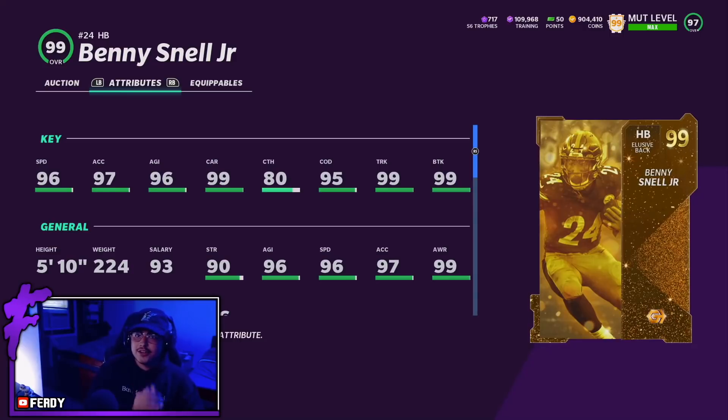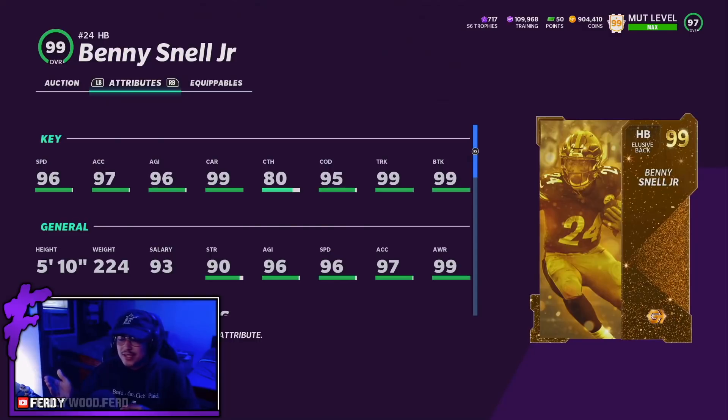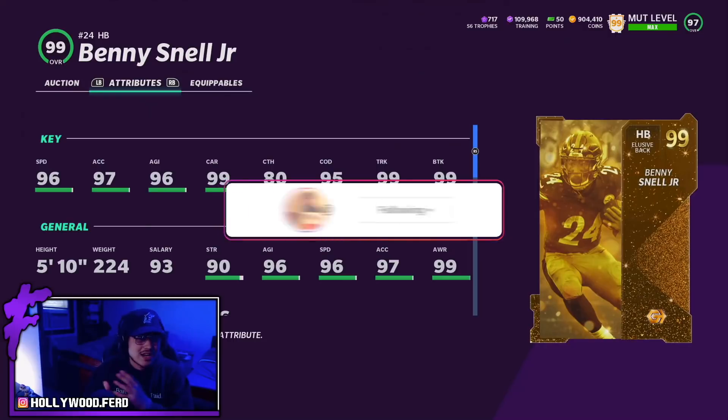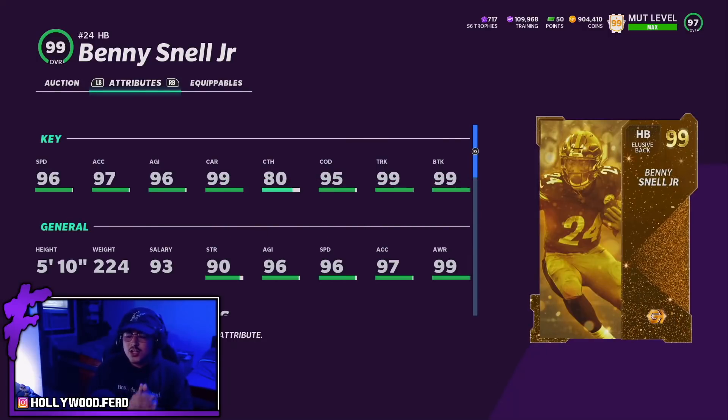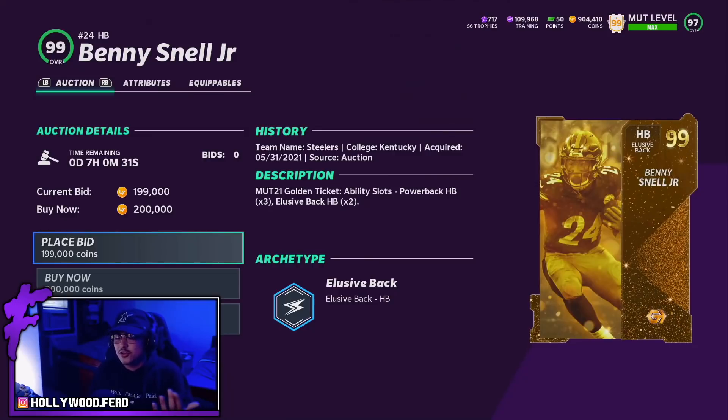Next up we have our first golden ticket running back on today's tier list. I want to start by saying I don't value running back golden tickets as much as golden ticket quarterbacks, safeties, or linebackers. Just because Benny Snell is a golden ticket, I'm not automatically putting him at the top of the tier list. I don't value ability discounts on a running back as much, especially on this Benny Snell card, because whoever made this card did not give Benny any receiving back slots — so you can't get a discounted backfield master.